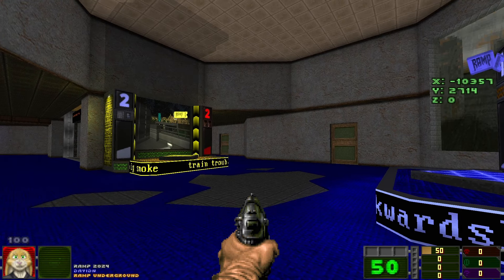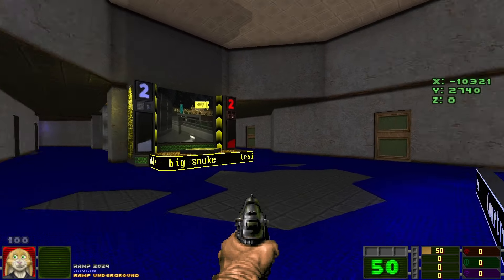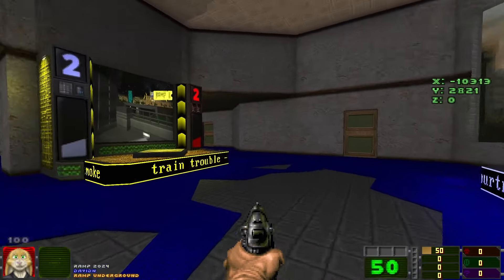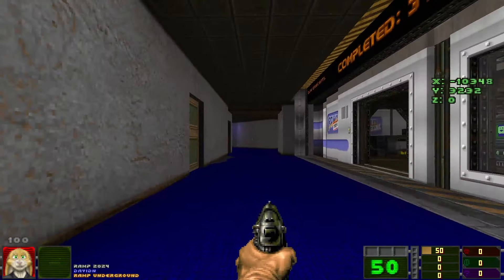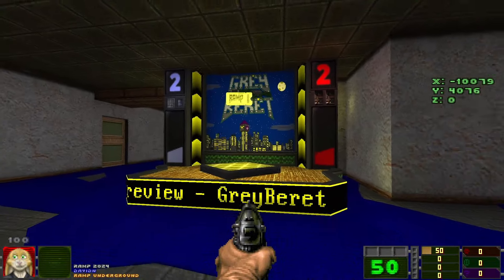The map does go on a bit from there — it's not a scary map, but it does have a message. And DD Games, I do hope you're doing alright. Maybe I'll have a word with you later. The next map is Grey Beret.